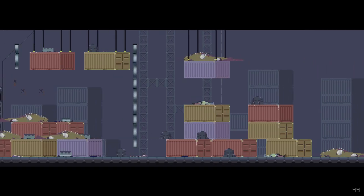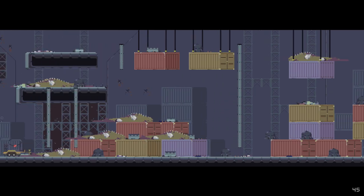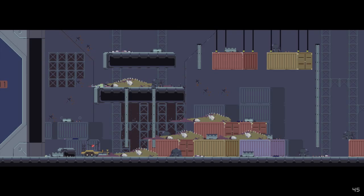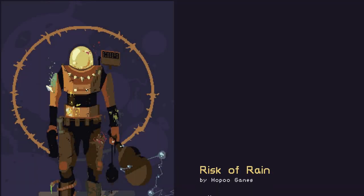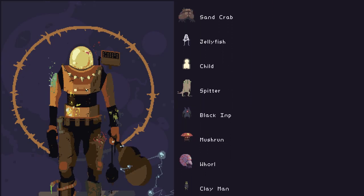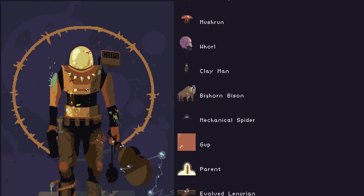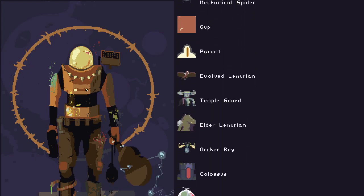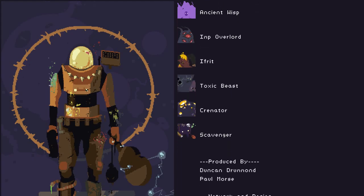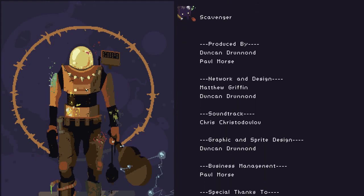Let's see here. Everything's dead, per usual. Got nuclear winter in the background. And here are the credits, which we will skip through pretty quickly. Didn't see any sand crabs that time or whorls. Did see gup, colossus, scavenger — they don't have any other special mobs on there. That's alright.